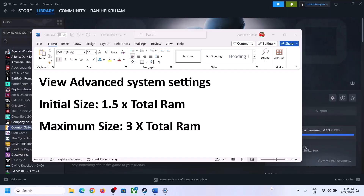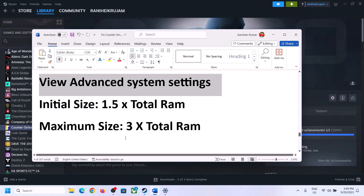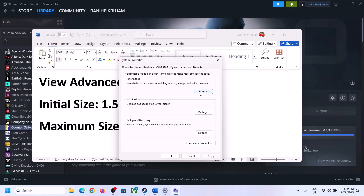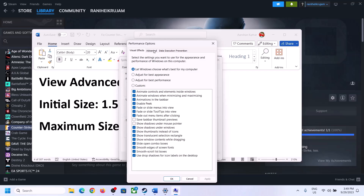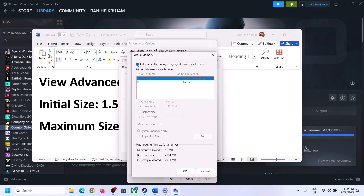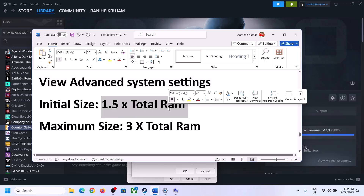The next step is to increase the virtual memory. Type View Advanced System Settings in the Windows search box, click on it, then click the first Settings button, go to the Advanced tab, and click Change. Uncheck the box which says Automatically Manage Paging File Size for All Drives. Select the drive where the game is installed.